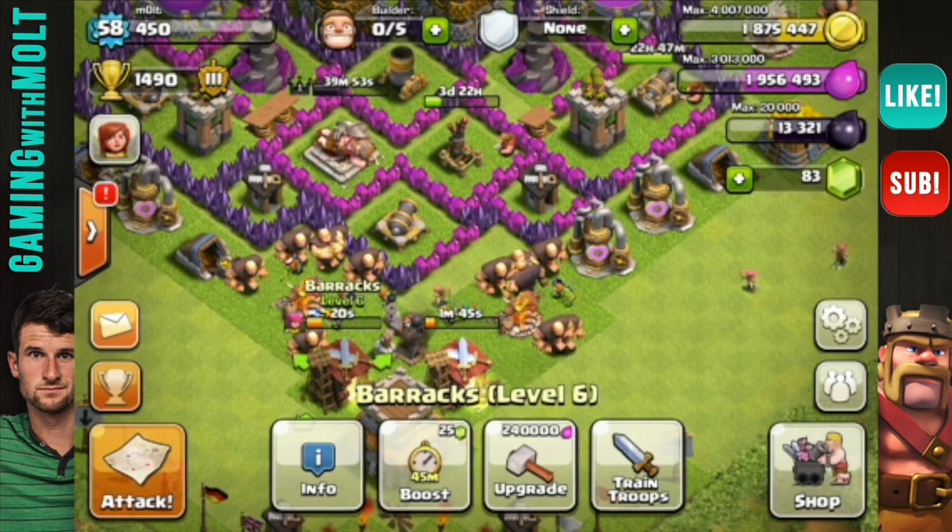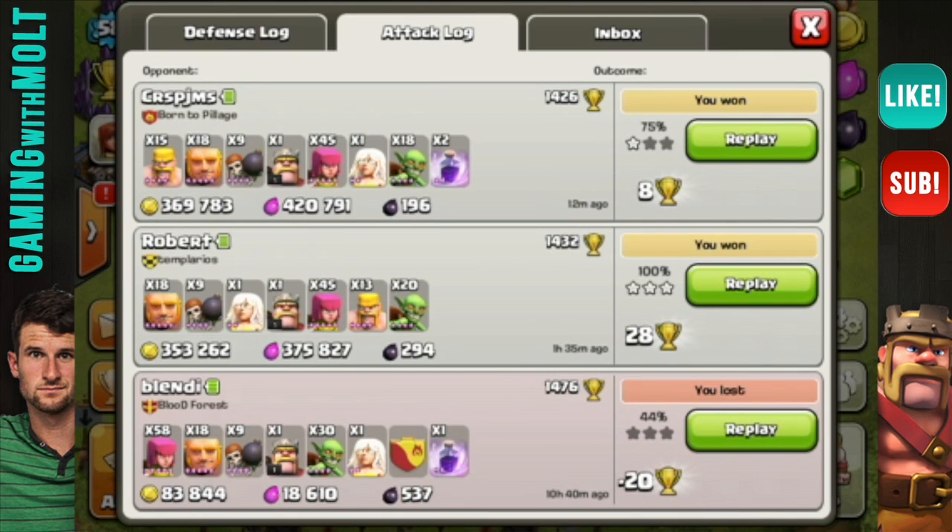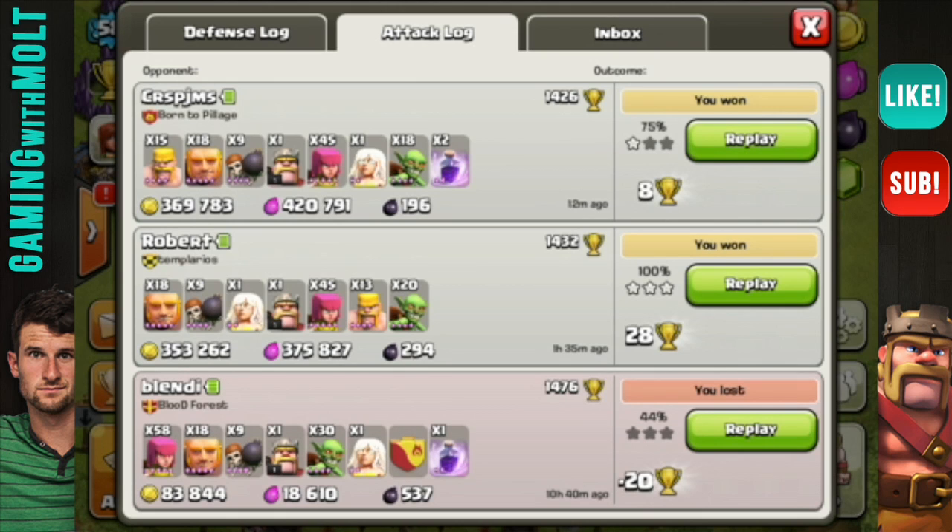Let's go ahead and jump into this guy's attack log, right up here at the top: $369,000 gold, almost $370,000, and $420,000 elixir. That's a frig ton of resources.